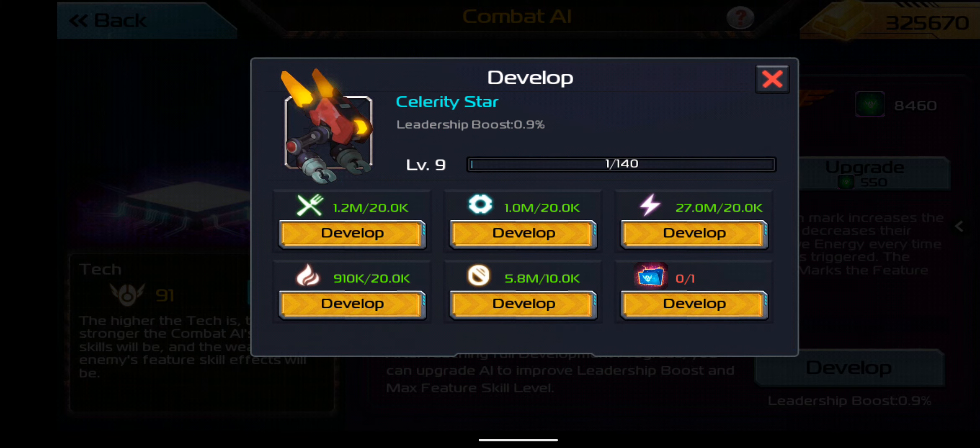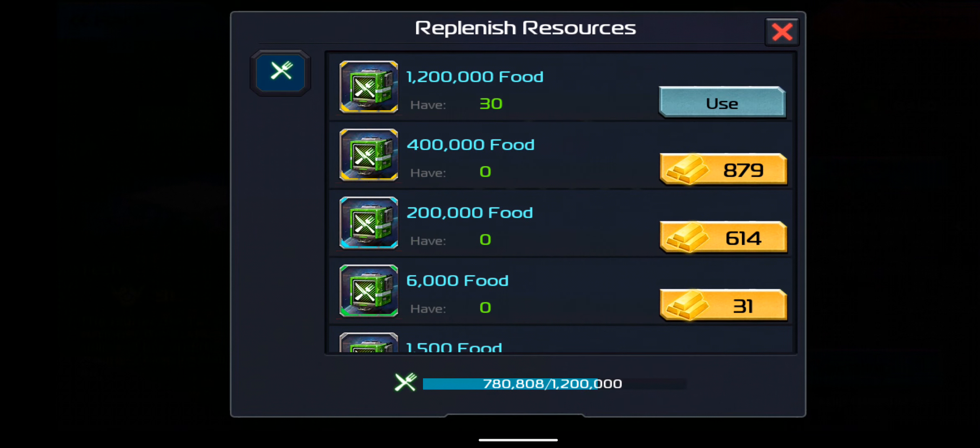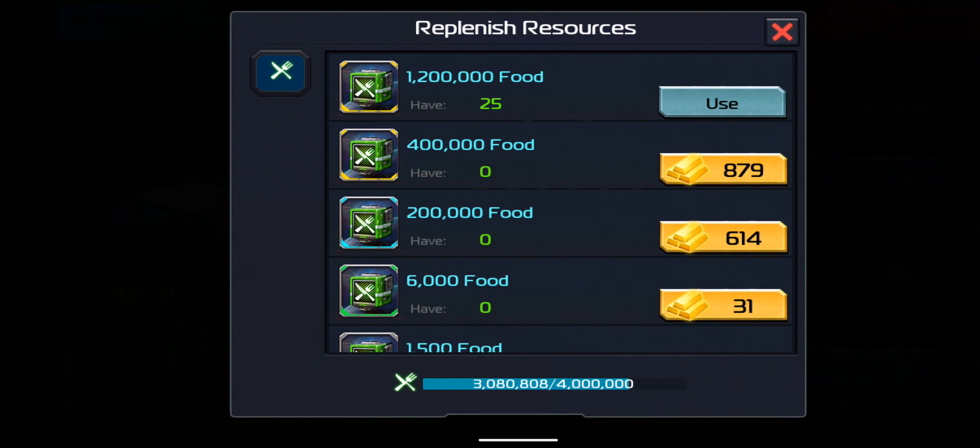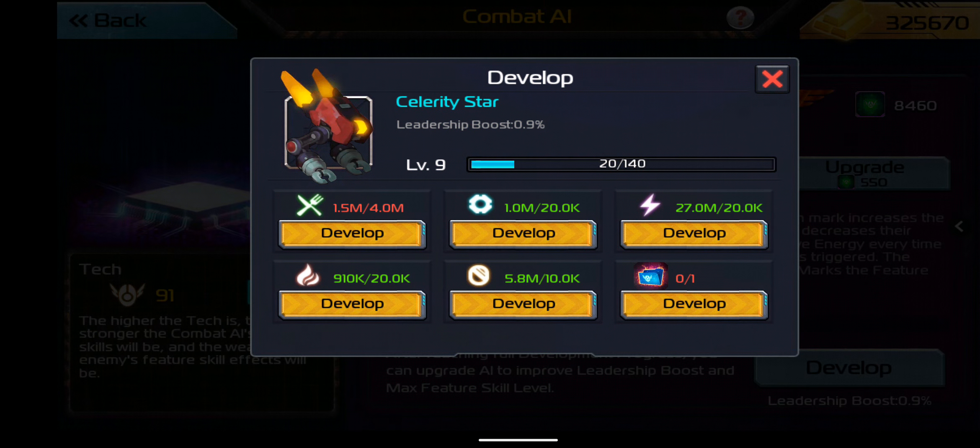Let's look at some of the development. If you click in here, it uses food, parts, electricity, gas, and cash, as well as these document deltas. The document deltas add 10 to the progress bar, whereas every time you hit any of the resources it only adds one. The resource costs scale up: 20k, 80k, 320k, 1.2M, 2.5M, and 4M. The 4M is the maximum. It doesn't stop you from upgrading further like the guild development does, but if you continue past the maximum every click costs the maximum.